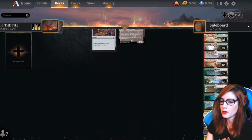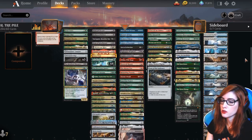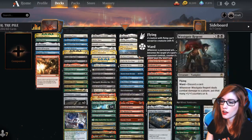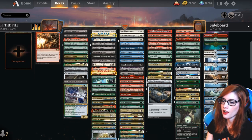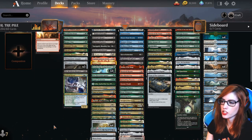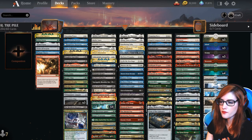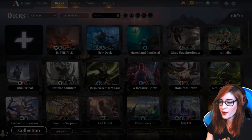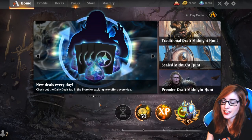Most of the lands are some type of dual land or even tri-land to be able to play some of these cards. A lot of them have double of a single color, so we're going to need the Dryad or the Chromatic Lantern in order to fix us so that we can play them. We'll be playing this deck today — we'll see how it goes. It's a hit or miss, but it's a lot of fun with lots of rares and mythics.